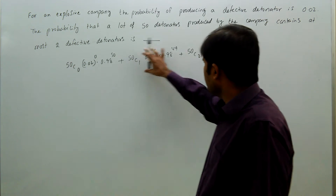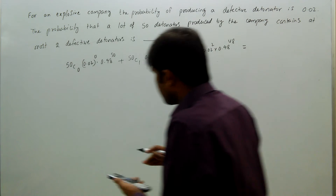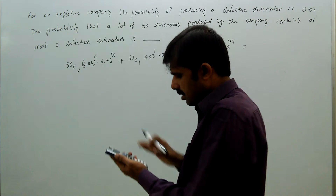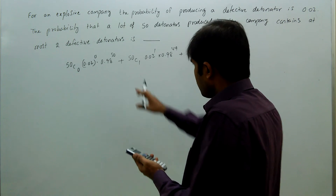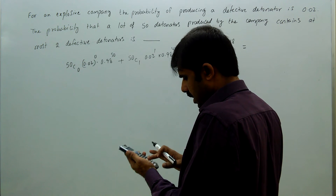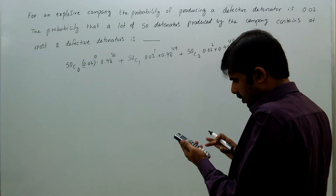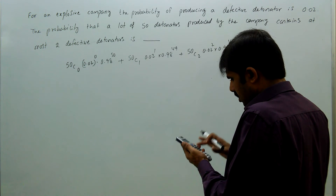The defective detonators may be 0, 1, or 2, so we combine all three. 50C0 = 1, so: 1 × 1 × (0.98)^50, plus 50C1 = 50, so: 50 × 0.02 × (0.98)^49, plus 50C2 × (0.02)^2 × (0.98)^48.